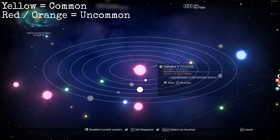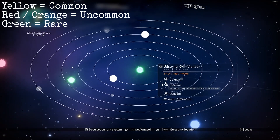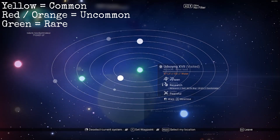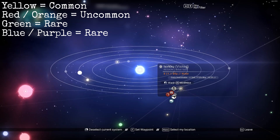Red and orange ones are uncommon — you need a Cadmium drive to get to them. Green star systems are rare and can be accessed via an Emeril drive. And blue and purple star systems, also rare, can be reached with an Indium drive.